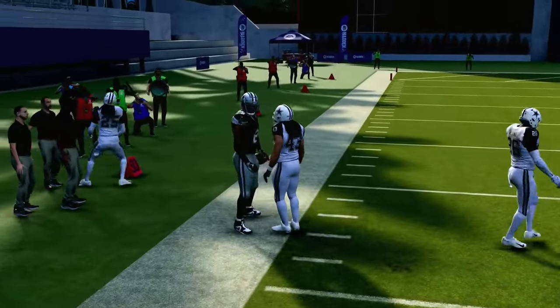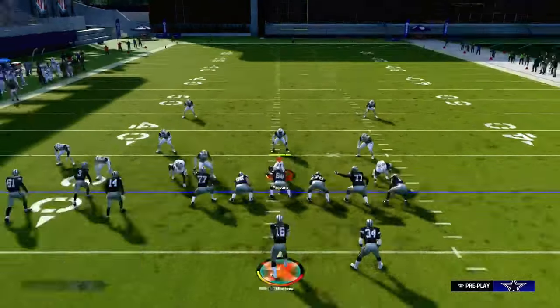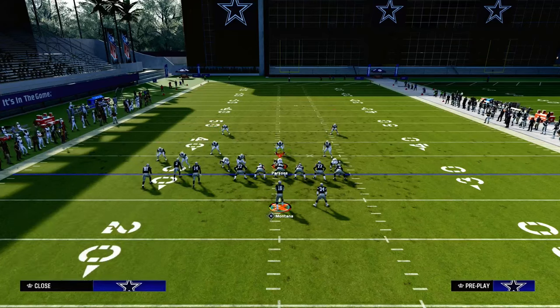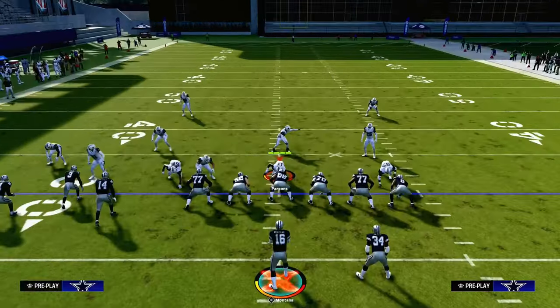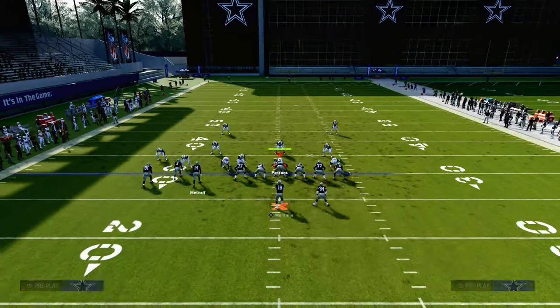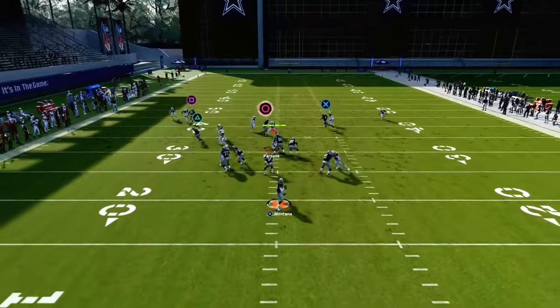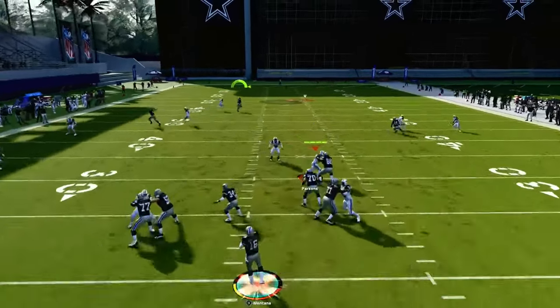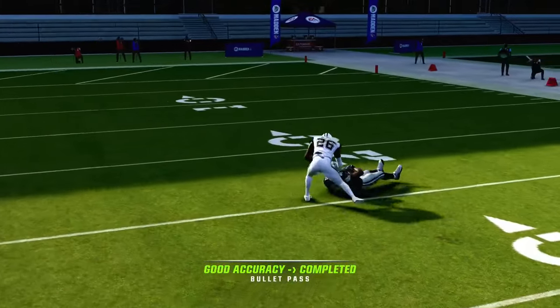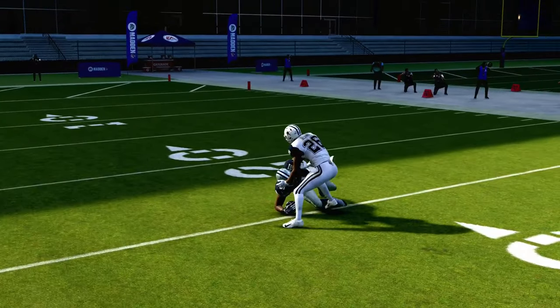As you can also see, the tight end post absolutely destroys man coverage. So your opponent is going to have to drop some zones on the field, and oftentimes that's going to result in them taking the safety out of the middle of the field. And when they do that, because you have this deep skinny post coming from a compressed set, it's pretty effective at beating isolated one-on-one man coverage over the middle for a big play.